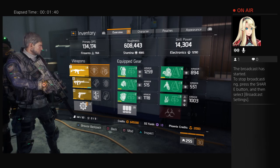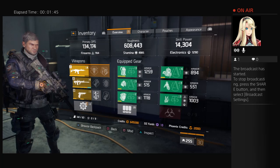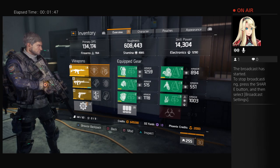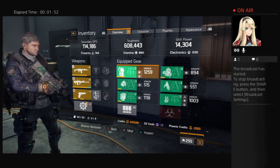134 primary, 608 toughness and skill. Most importantly at the bottom of the middle column — I have 26 sealed caches. We're going to go to the body armor.